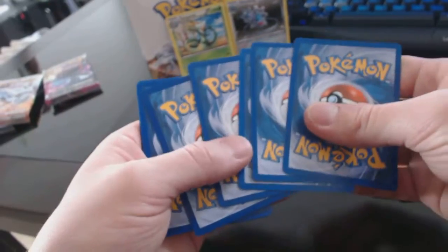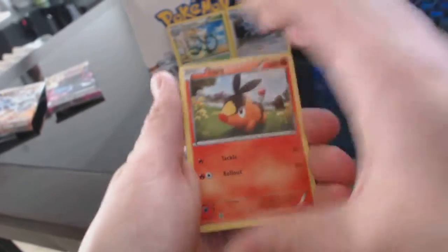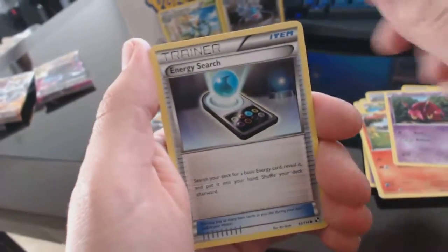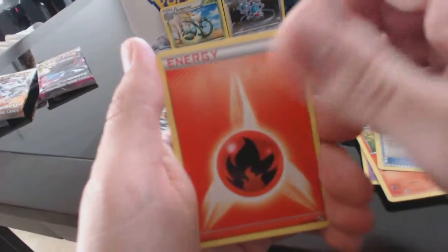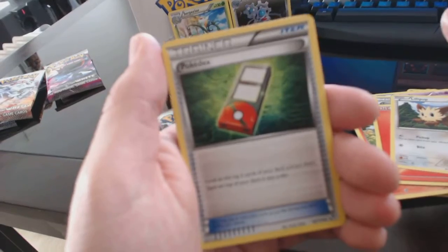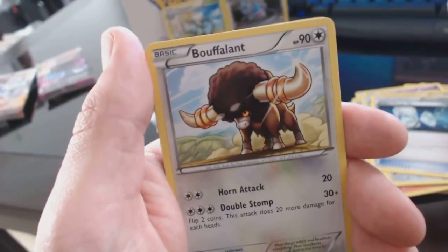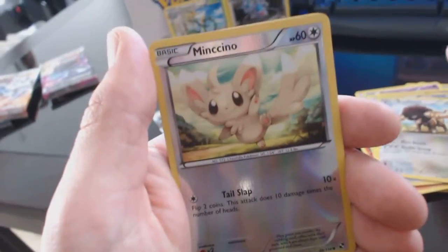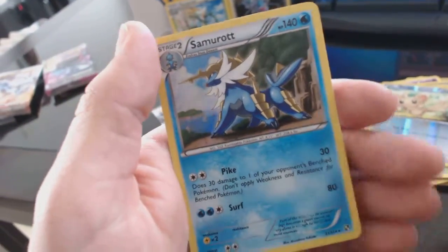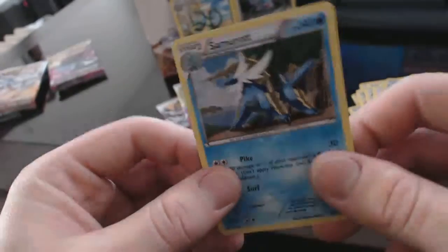These packs are easier to open up and keep in good condition. All right — Tepig, Venipede, Energy Research, Fire Energy, Lillipup, Pokedex, Super Scoop Up, Bouffalant, Minccino — reverse holofoil. And a Samurott, that is a holofoil. Cool.